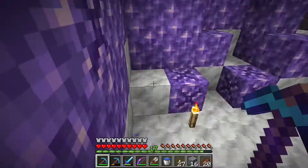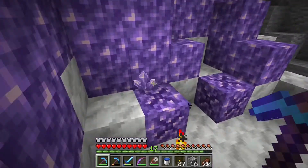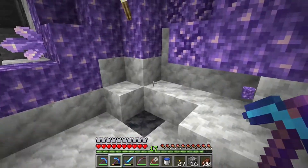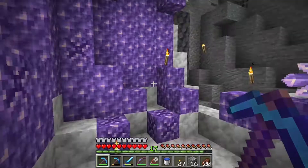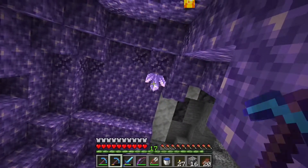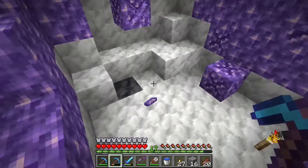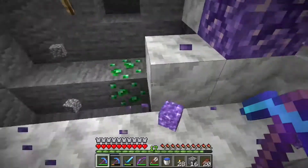If you mine the amethyst crystals with a silk touch pickaxe or a fortune 3 pickaxe, fortune 3 is the one that gives you the best results because you'll get the most amethyst. As I mentioned in our enchanting episode, fortune 3 multiplies ore drops, and even though amethyst crystals aren't technically an ore, it also multiplies amethyst crystal drops. As you can see, the crystals are already starting to regrow.